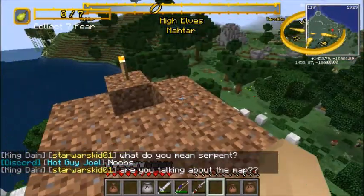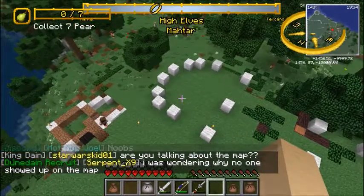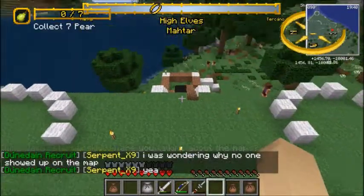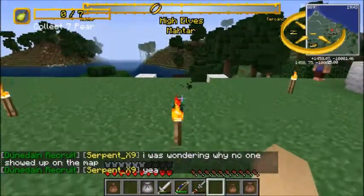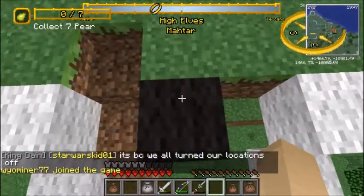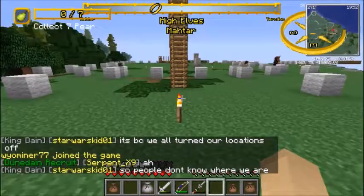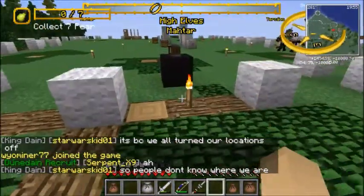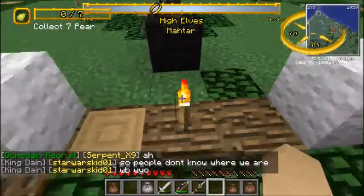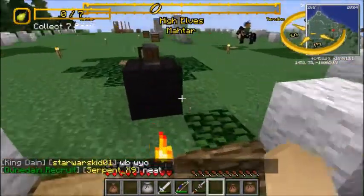I also shifted this tower out two blocks, because now if we go over here you will see this black piece of wool is the center of the staircase, which matches this black piece of wool which is the center of our gate — our main entrance to the main hall.